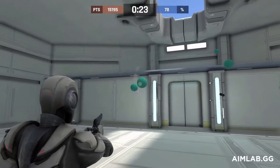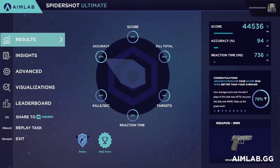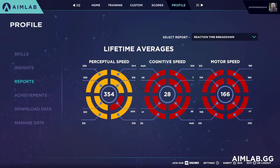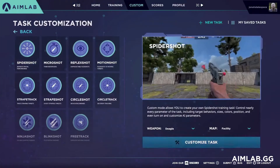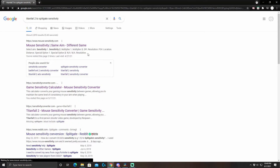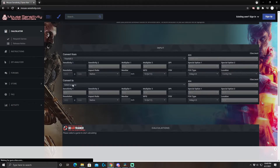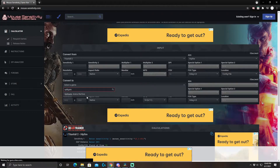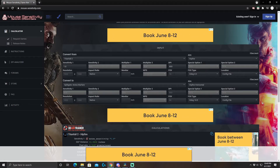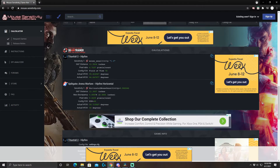Now for the general tips roundup. First, find a sensitivity that allows you to both flick to targets quickly and track easily. Don't change senses or use a different X and Y sense unless you're an experienced player who knows how it affects your aim. Sticking to one sensitivity will allow you to build up good muscle memory that will greatly improve your aim. If you want to keep the same sensitivity across multiple games — which I would recommend, and is what I personally do — there are plenty of websites that will do the conversion for you. I would recommend mouse-sensitivity.com, but you can also just Google 'GameX to GameY sensitivity' and click one of the first few links. The big rule is: find what works for you, build up your muscle memory, and put in the time.